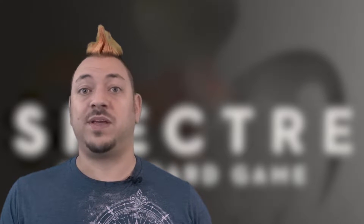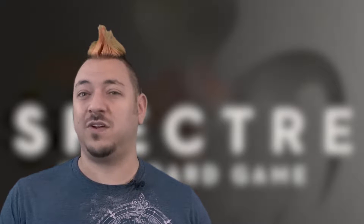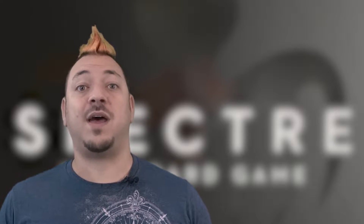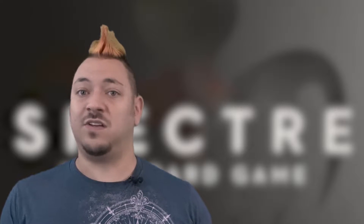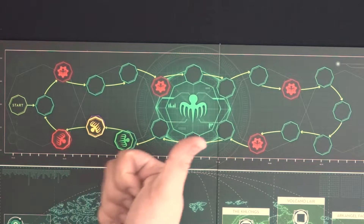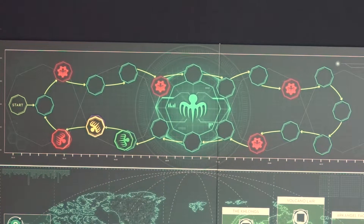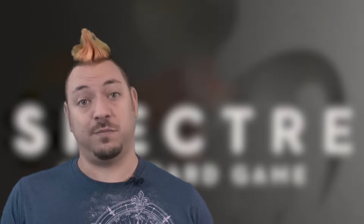Once the final round is over, players in current number order will get to reveal all their leftover secret plan cards to determine how many are completed. After all players have done this and advanced along the Specter track one final time, you'll see who won. The player who advanced the furthest wins. The player's token who's on top would break a tie for being ahead.